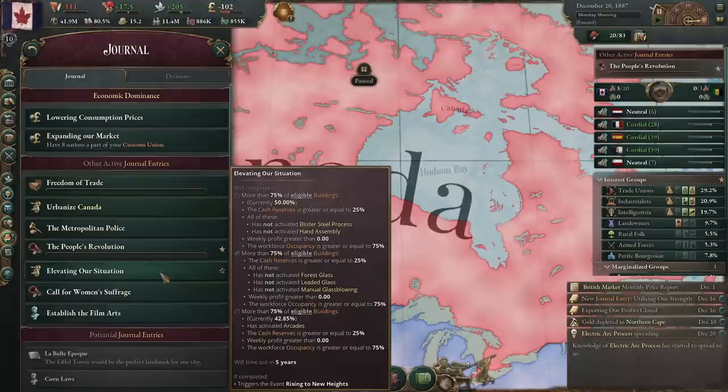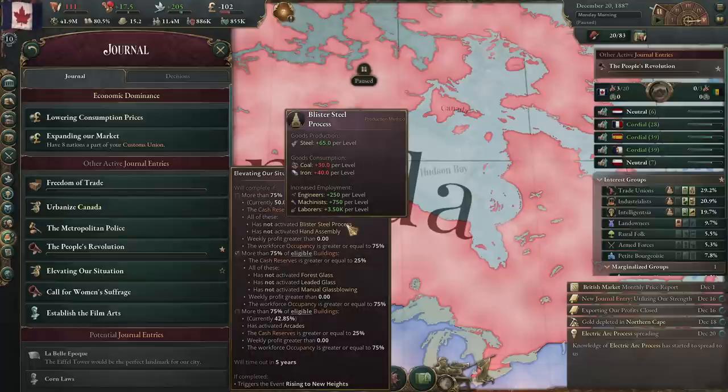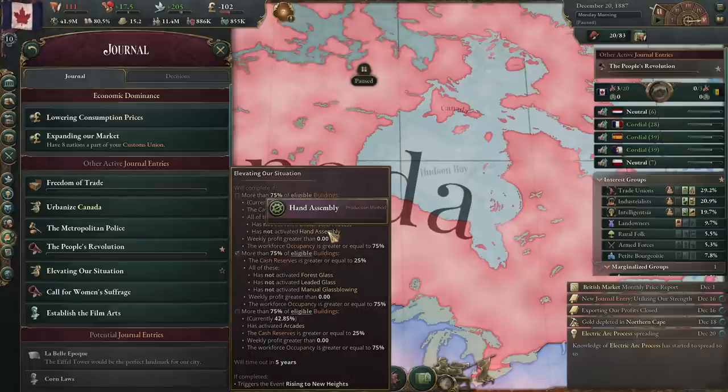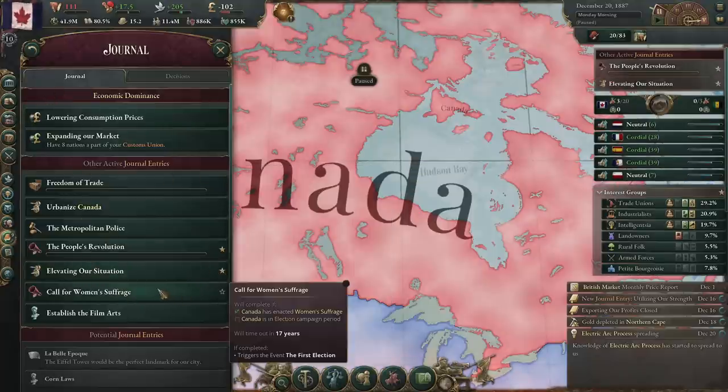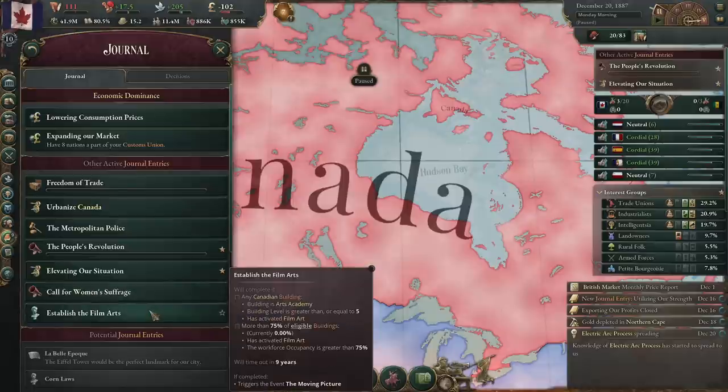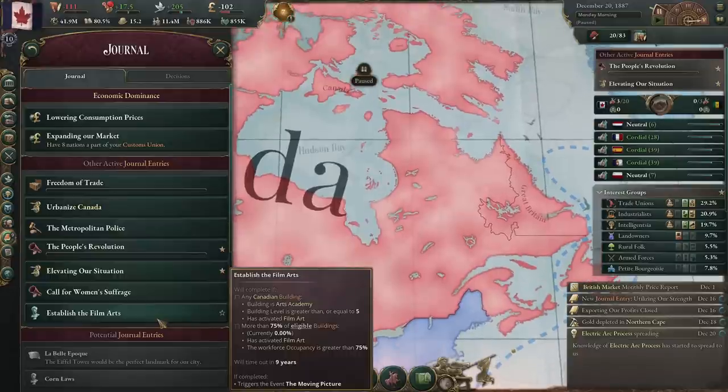No blister steel, no hand assemblies. Arcades — cash. What's the blister steel process? What is this for? Well, presumably for steel. What about hand assembly? Some things are in hand assembly. Call for Women's Suffrage is going to change next time — it's going to complete when we get the next election. We get Arts Academy up to level 5, and Film Art.